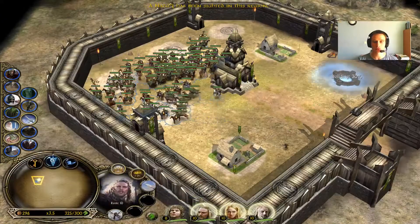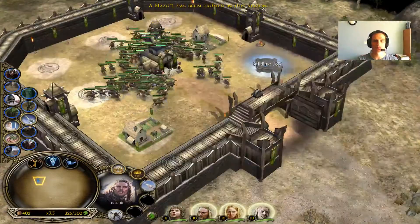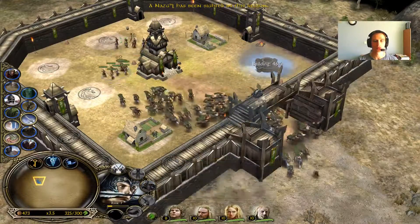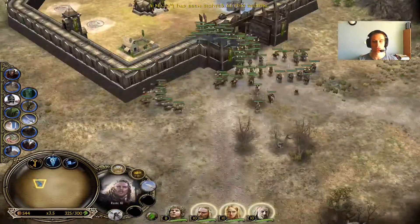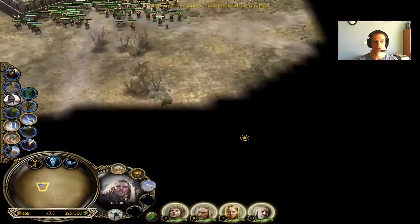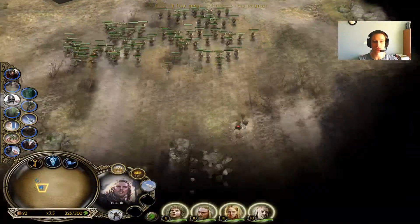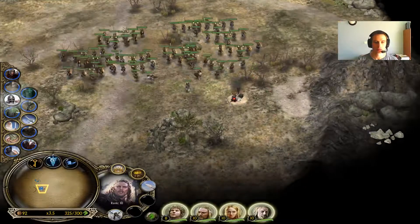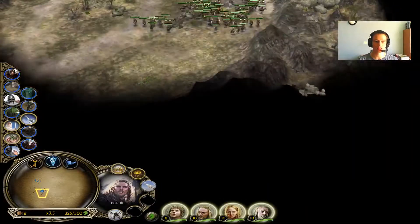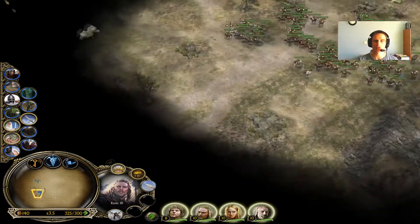Last time when we were searching for the eagles, we were playing around having fun. And because of this, we were not able to get the eagles because they were killed before we made it. So today we're gonna use our Rohirrim army and just destroy our opponent as fast as possible. And we'll definitely kill this Nazgul — no question about it.